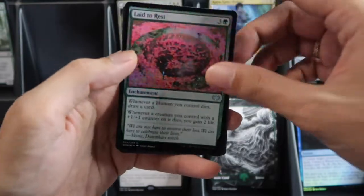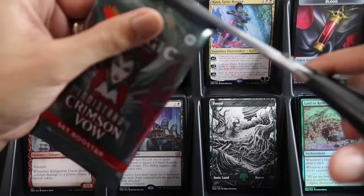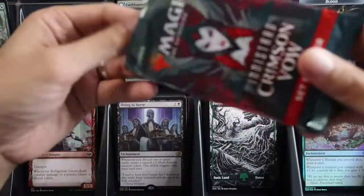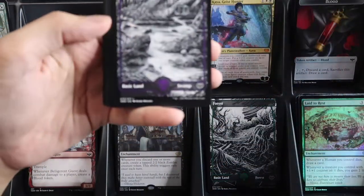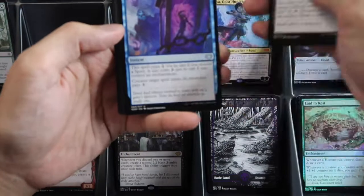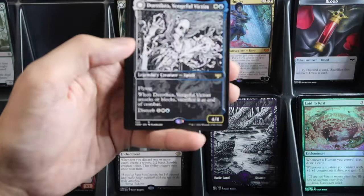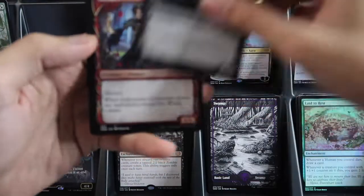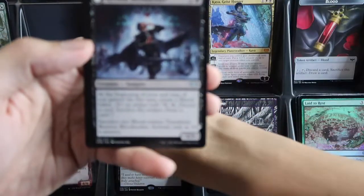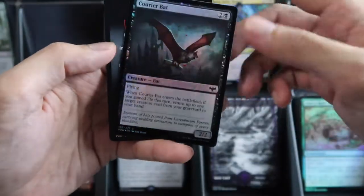Then we have more cards. One, two — we have a showcase blue card. Then we have a showcase Dorothea, nice! For the showcase and then dual face, Investigator's Journal rare, then foil Courier Bat and an insect token.